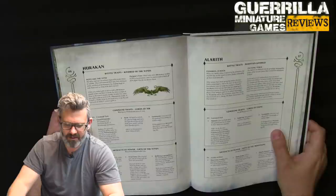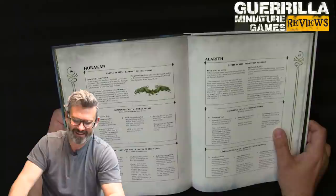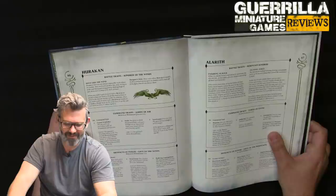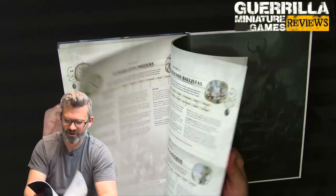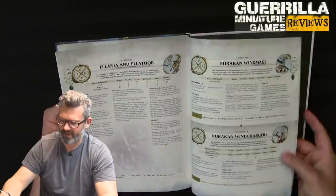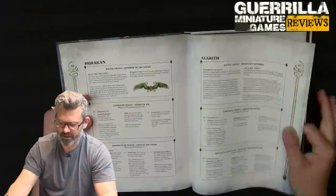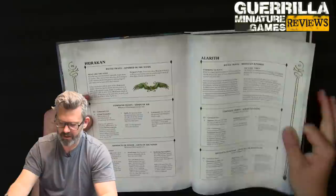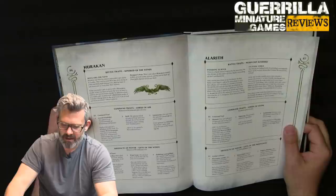Command Traits: Lords of the Air — for the Wind Mage only. Grand Wind Rider: replace their Leap ability with — if a friendly Wind Chargers unit starts a move wholly within 24 of this General, when it makes that move, it has a move characteristic of 16 and can fly. So all your units within 24 basically have a move of 16 and can fly. Wind Chargers move 14 normally, so this gives them 16. And then Swift gives plus three moves, so you can move up to 19.